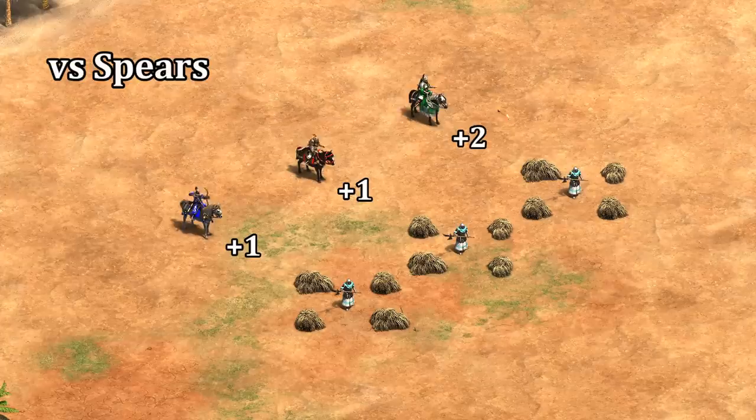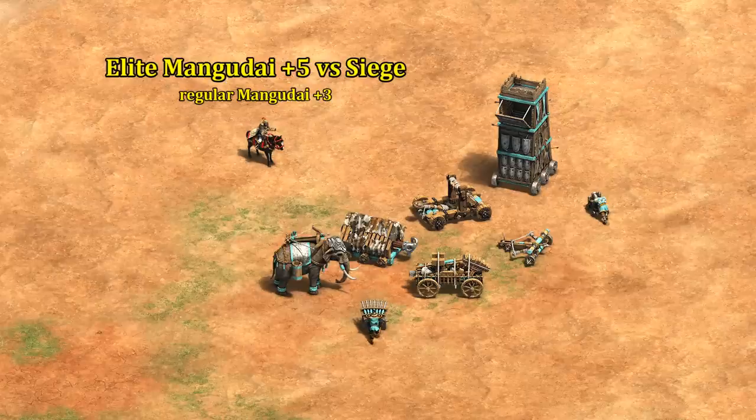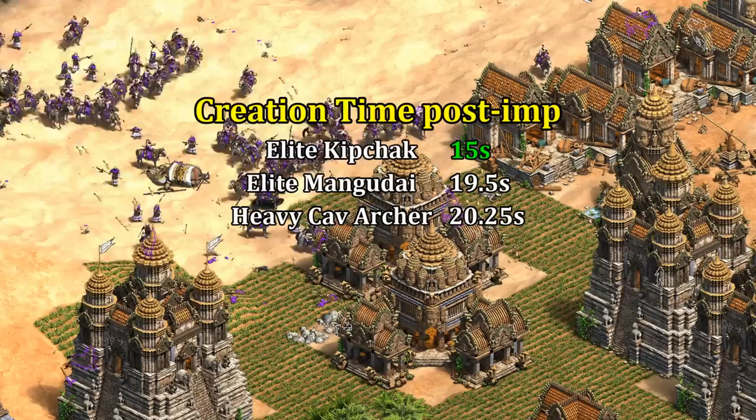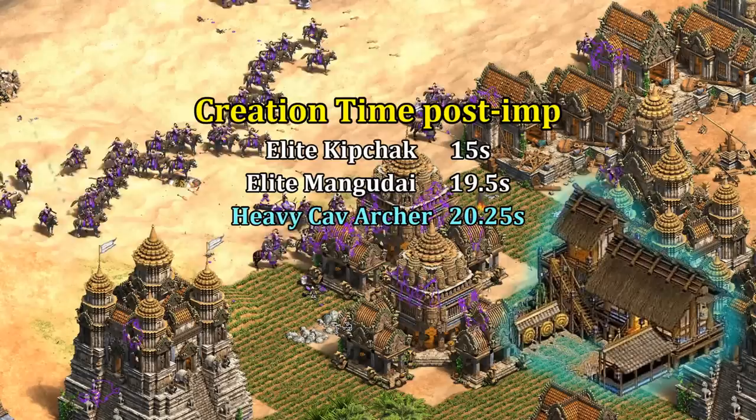The first hidden attribute is their bonus damage. All three do bonus damage against spear units, with the Heavy Cavalry Archer doing one more than the others. They also get plus 4 from Parthian Tactics, whereas the others only get plus 2. As a result, Heavy Cavalry Archers actually do the most damage per shot against spear units. The Mangadai also has a plus 5 attack bonus against all types of siege, which is an incredibly useful bonus in practice, especially against rams and onagers. On the flip side, the Kipchak has the fastest creation time, which again plays into a cheaper quantity over quality theme.